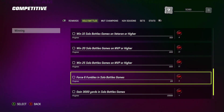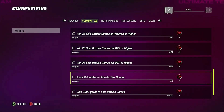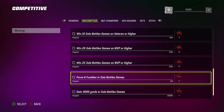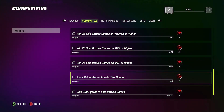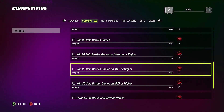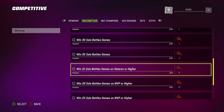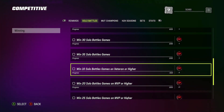Check these two out: force six fumbles in solo battles and gain 3,000 yards in solo battle games. These two objectives are specifically for solo battles, so you have to get them done in solo battles — difficulty doesn't matter, but it has to be solo battles. I always tell you to play on MVP or higher, because if you play on MVP or higher, as you're completing those stats you're also completing veteran stats and a lot of other stats at the same time.